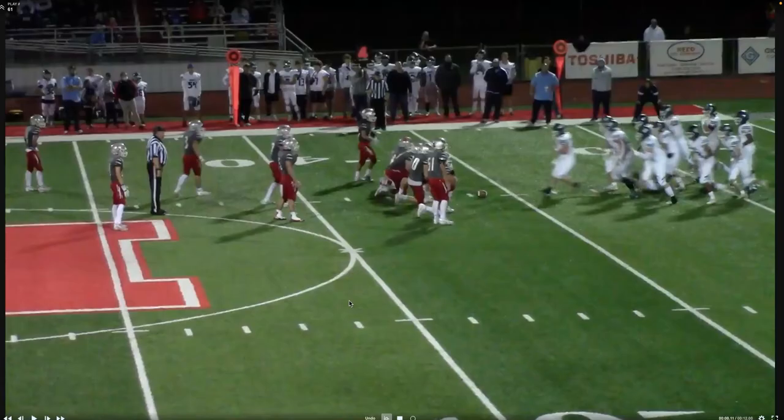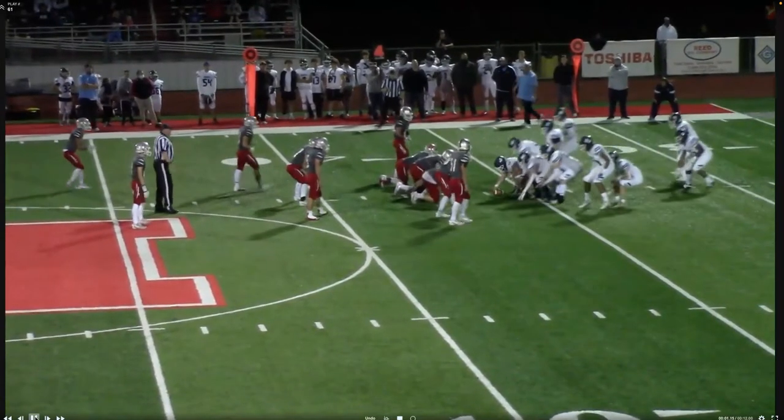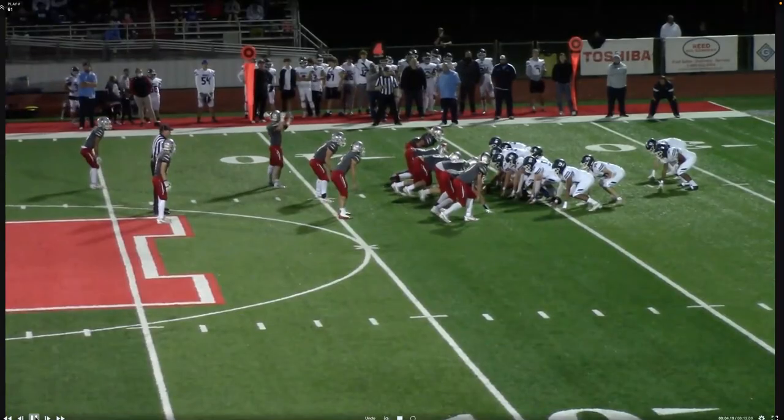Let's look at the down and distance here. We're at fourth down and four yards to go at the 36-yard line. The offense is going for it in their own end. If they're running up to the line, what are they trying to do? They're thinking to draw the defense offside. Depending on the time of the game — it's play 61, so maybe near the end of the first half — do they have any timeouts remaining? You'll see them running up to the ball real quick and barking out signals.